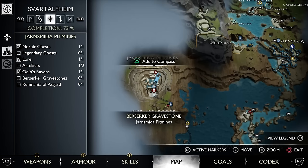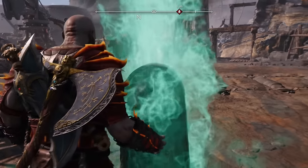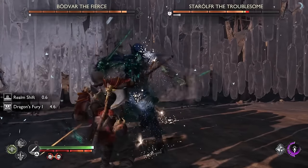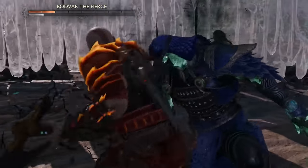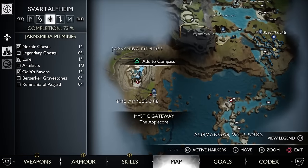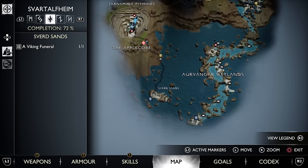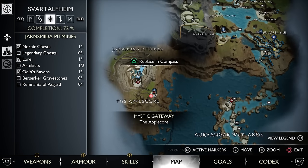At the Jarnsmeda Pit Mines in Svartalfheim, you'll find a Berserker fight with a pair of Berserkers named Star Ulfur the Troublesome and Bodvar the Fierce. After defeating these two, you will obtain yet another Gale Flame. This one is pretty straightforward but can be a difficult fight. If you haven't been here post-game, and don't have this Mystic Gateway, you'll have to go down to the bottom of the Wetlands and take the raft over to Svart Sands, then take the elevator down towards the Apple Corps and the Pit Mines.